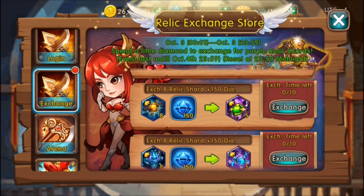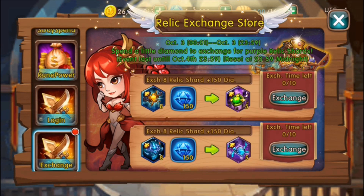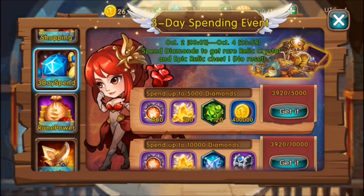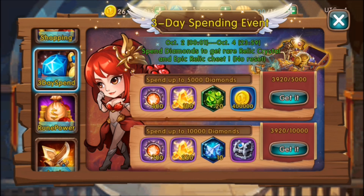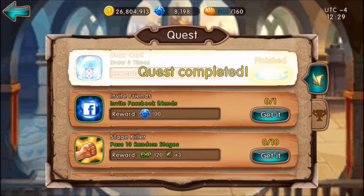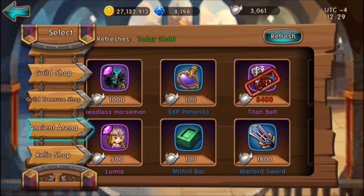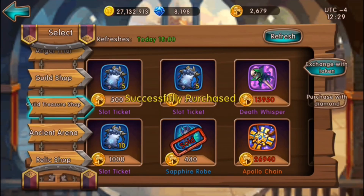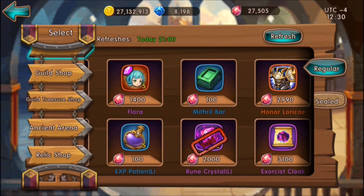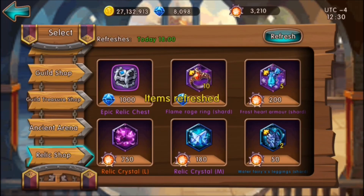I'm not sure if spending gems on hero shards here is worth it — it's almost 1,200 gems for one. I'm mostly trying to focus on getting these relic tokens. I don't think I have anything else to spend gems on. Let's check the ancient arena and guild treasure... just keep refreshing the shop — oh there's one!